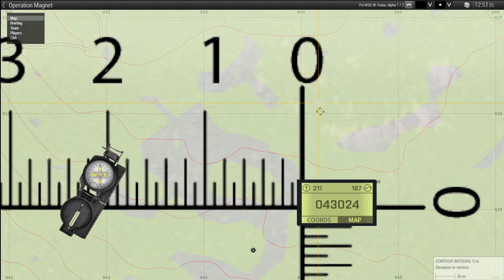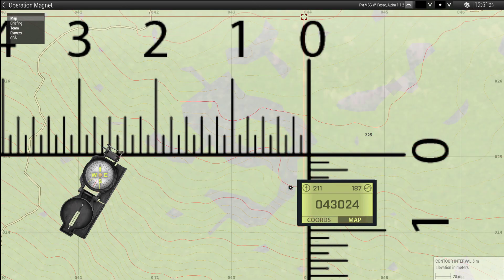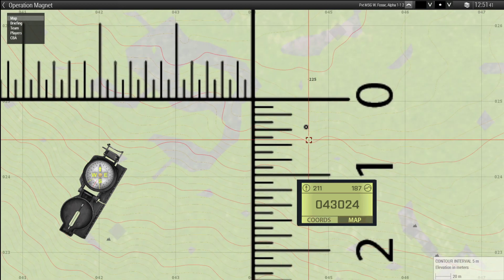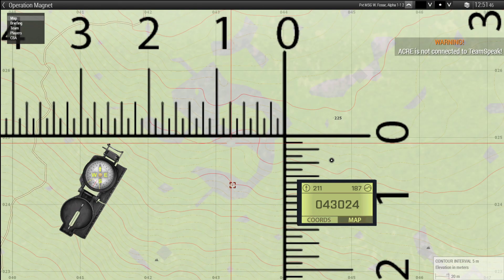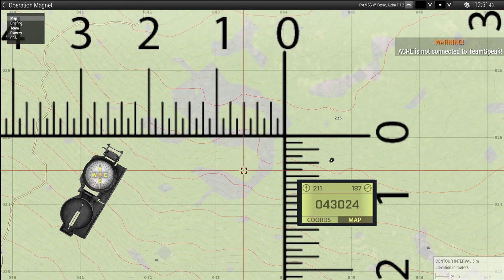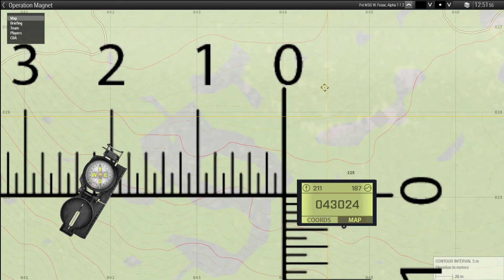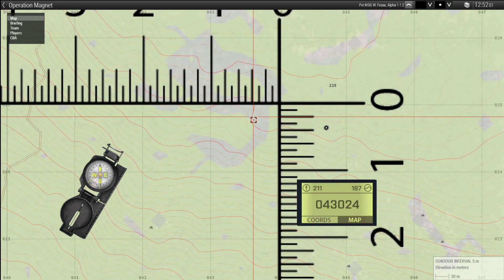What you need to remember is that this line will be the box that is to the right - so that number will be the square that is to the right of it. And this number will be the square that is above it. Therefore, some people say, for example, that if you are here, since you are closer to 044, they will call it 044. But technically 044 is this square over here. That's why you should say the exact 8-digit grid if you want to be specific.